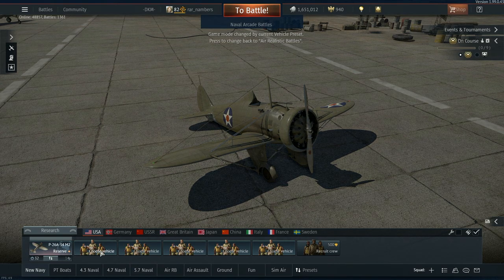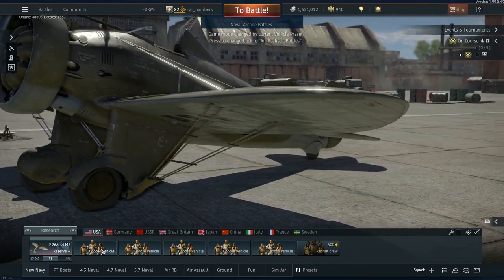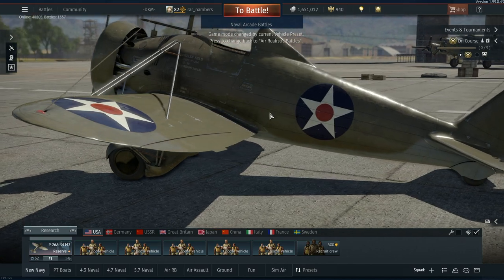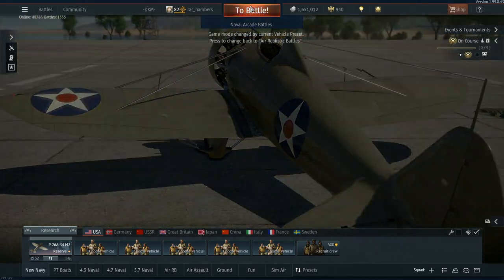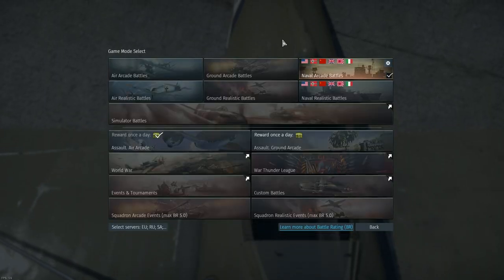In War Thunder, here across the bottom, you'll actually be picking what vehicles you want to bring with you into a battle. Before we start picking our vehicles, I'm just going to do a quick run-through of what this UI gives you. Under this 'to battle' section, you'll have an option to pick what mode you want to be in.